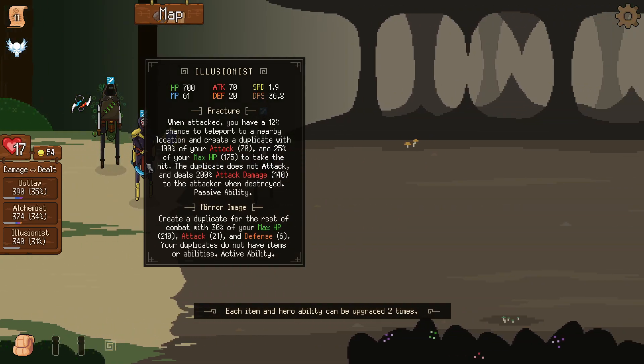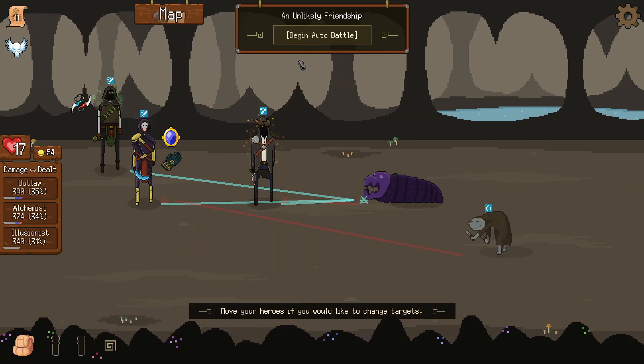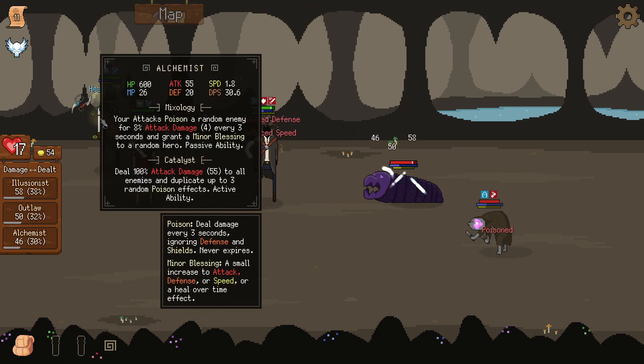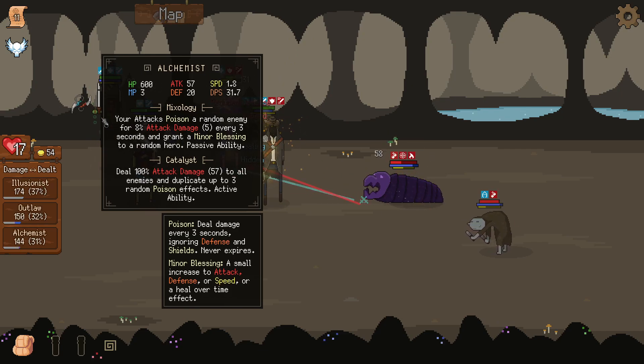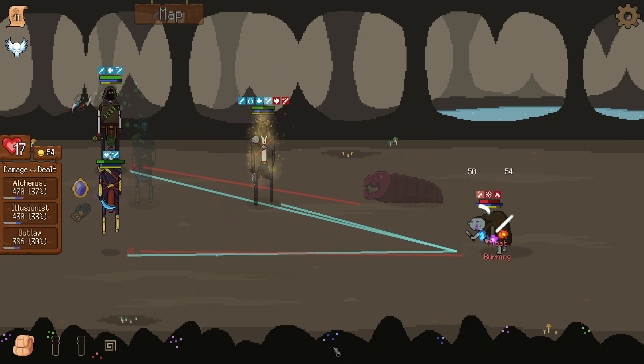The illusionist actively summons an illusion which has a part of his stats. The last player is the alchemist who attacks with poison and gives buffs to friends, and as an active he duplicates poisons. You just saw the blink if you caught it!